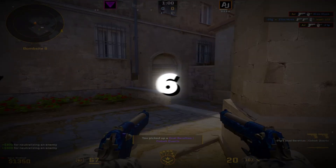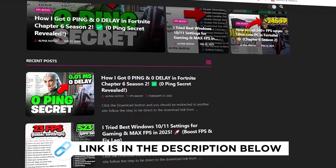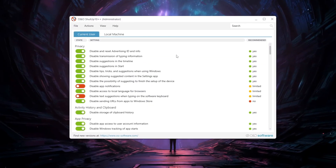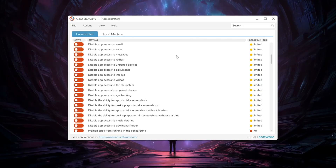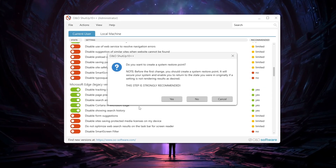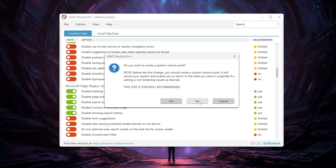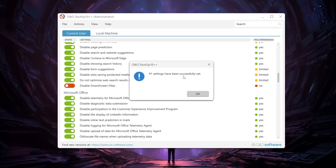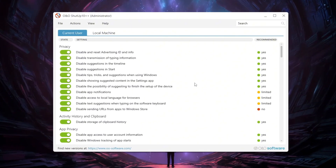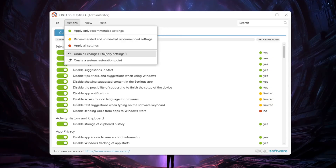Step 6: Remove Telemetry for Better Privacy and Performance. You can get all the files from my official website — the link is in the description. After downloading, open the app called ShutUp10. When it opens, only apply the recommended settings — do not change other settings that are not recommended. If asked whether to create a restore point, you can skip it. Please note this tweak may turn off clipboard history and storage functions. If you notice any issues, click the Undo All Changes button to restore previous settings.